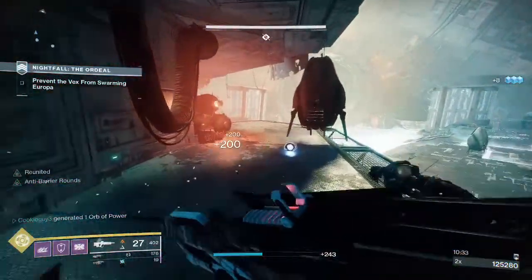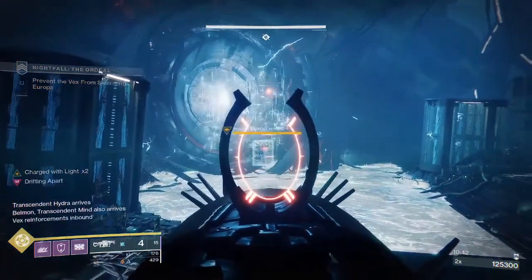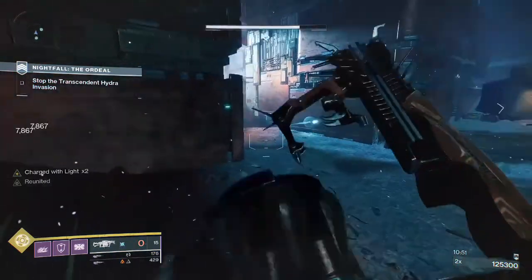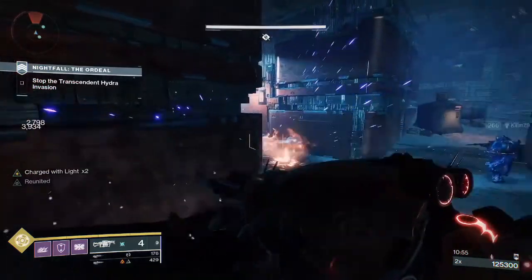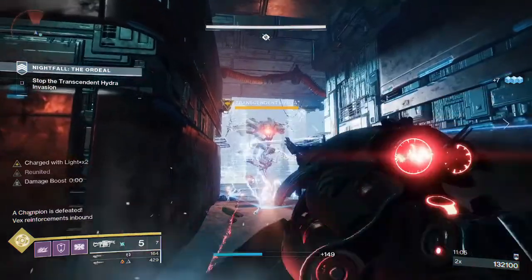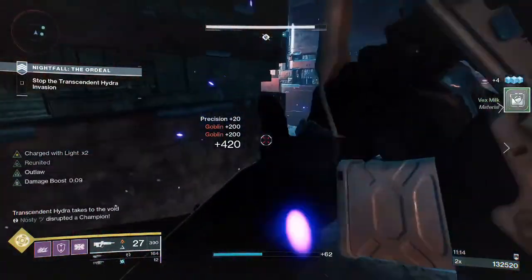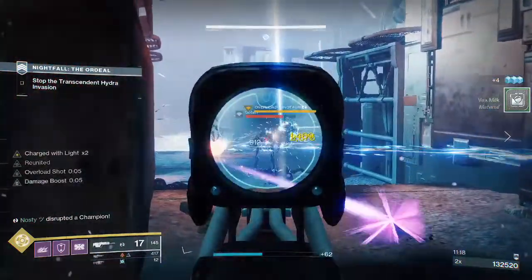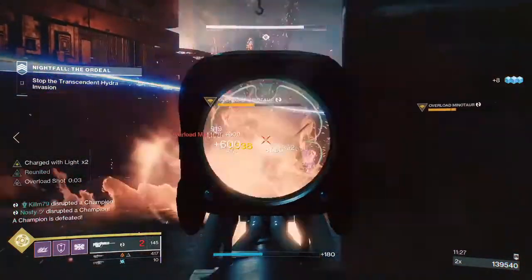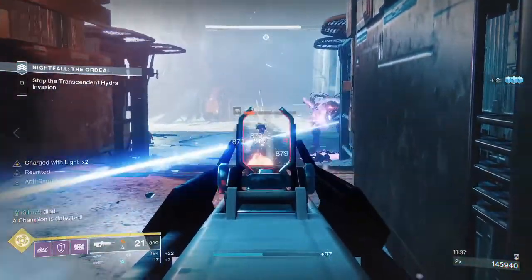Right when the Transcendent Hydra is spawning, tag him with Anarchy twice if you can — it's not easy but if you can tag him twice then back up. Set down your traps and remember that overloads will be charging you, so if you have the sword person make sure they're ready to deal with them. Your Ursa Titans should be ready to finish champions — finishers here are incredibly helpful. There are a ton of champions and you will be rushed by almost everything, so having that heavy ammo ready to pick up just can't be beaten.